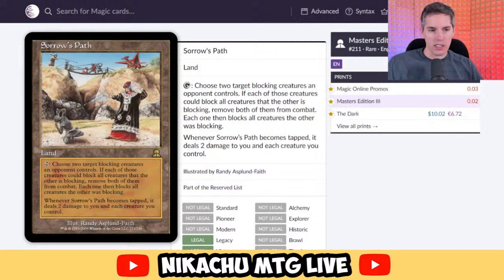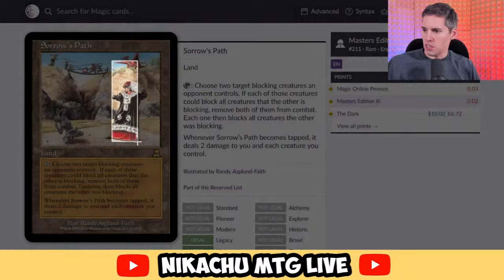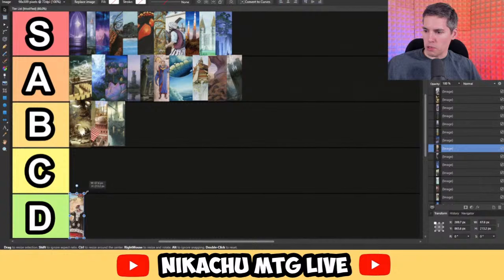Steve Cooper suggests Sorrow's Path — which needs to fill something. Land: choose two target blocking creatures an opponent controls. If each of those creatures could block all creatures the other is blocking, remove both from combat, then each one blocks all creatures the other was blocking. Whenever Sorrow's Path becomes tapped, it deals two damage to you and each creature you control. Useless! It's worse than useless — it's worse than bad.